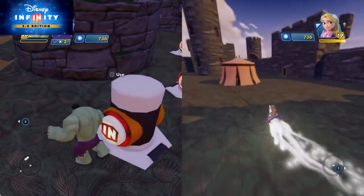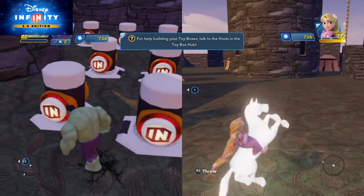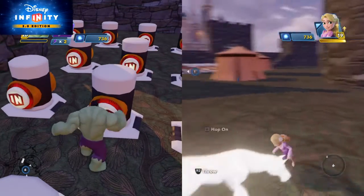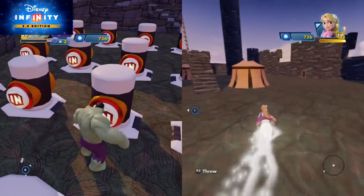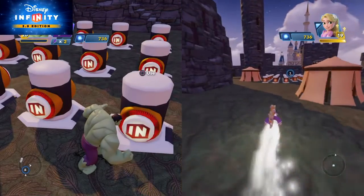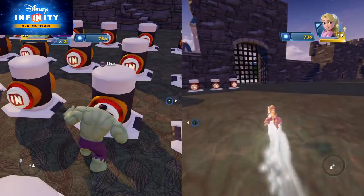This one will make Eren fly. This one makes Eren get off her horse. This one puts her on a web. That one makes Eren's horse stop, or makes her stop. This one makes Eren like a tomato.